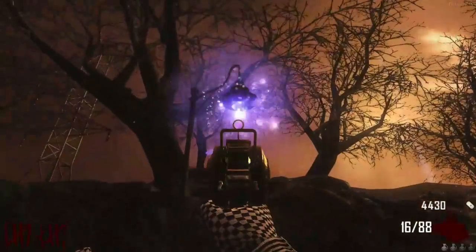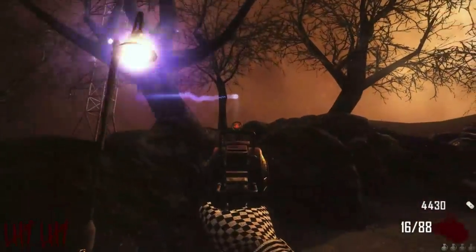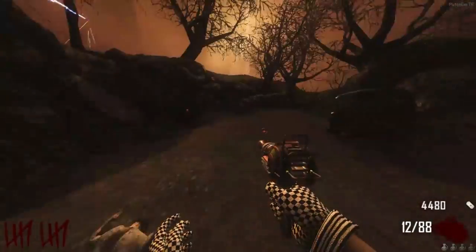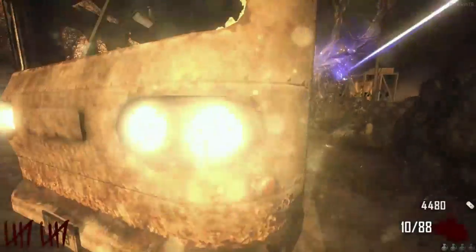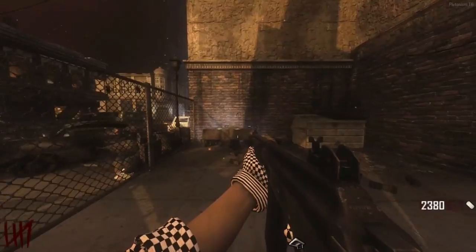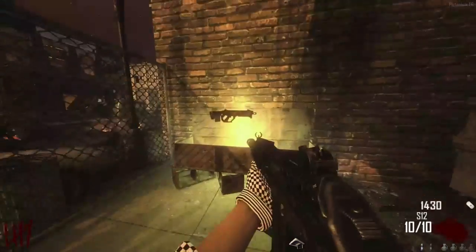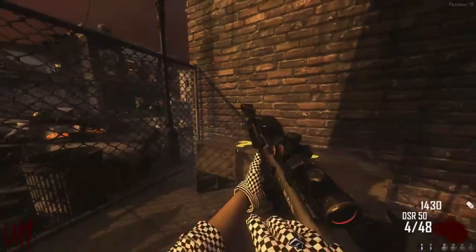You'll know it's complete because blue orbs will start shooting from the lanterns and the tower will light up blue. And then we can move on from Transit. That is the Richtofen side of the Transit Easter Egg complete — the pylon will light up blue and you can enjoy your rewards.